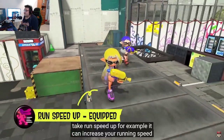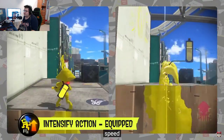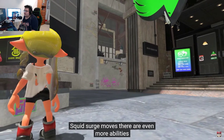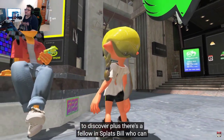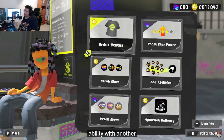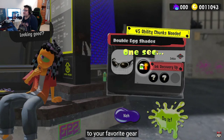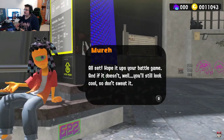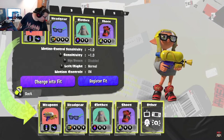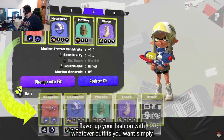For example, Run Speed Up increases your running speed. Intensify Action improves the squid roll and squid surge moves. There are even more abilities to discover. There's also a fellow in Splatsville who can swap one ability with another. Talk to Merch to add an ability of your choosing to your favorite gear. Save your favorite gear combinations as fresh fits to change in a flash.